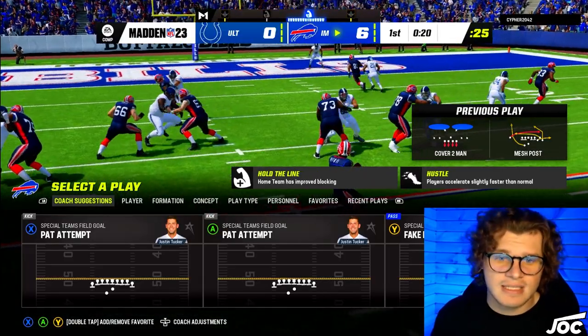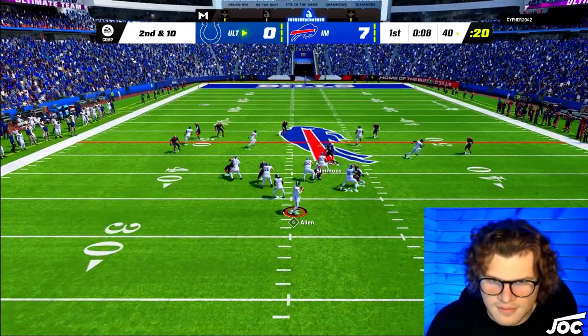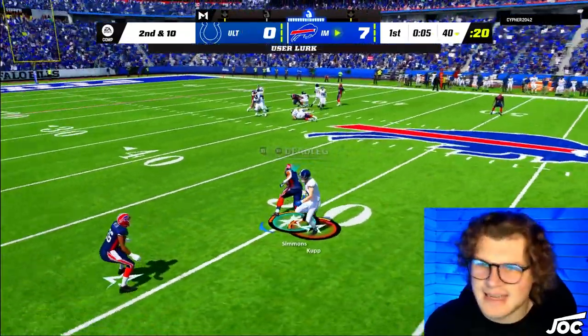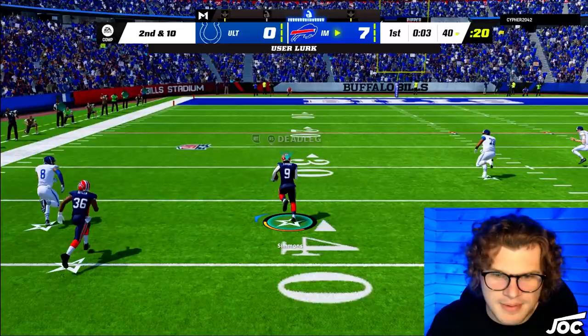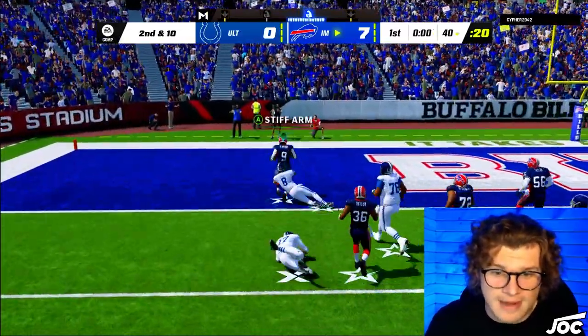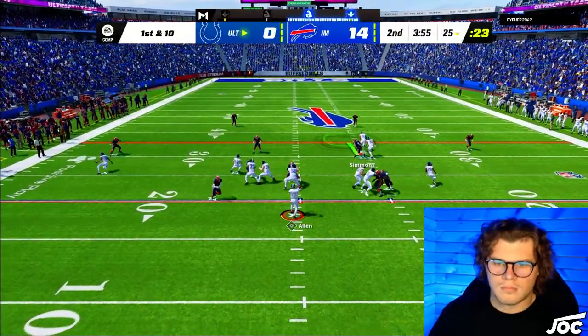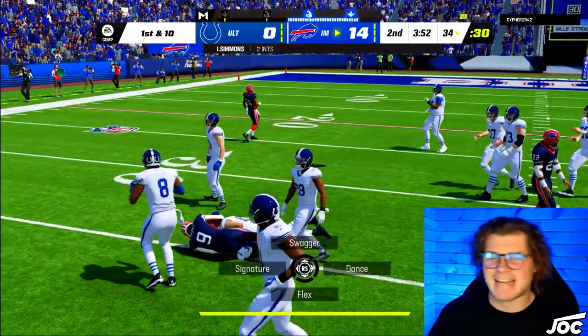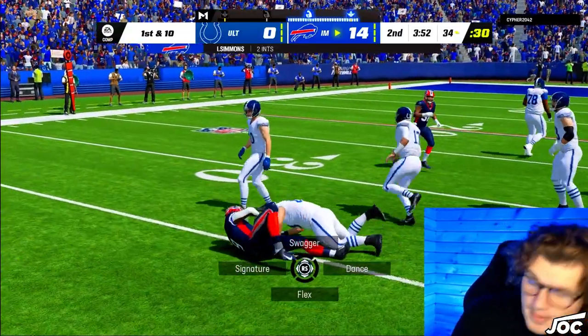Off the block, Simmons — I'm on this. That's not open. Isaiah Simmons — defense is absolutely clamping right now. And that's gonna be a pick six! You better not get caught. Let's go — 14-0. That's kind of gross, kind of nasty. Another pick back to back.